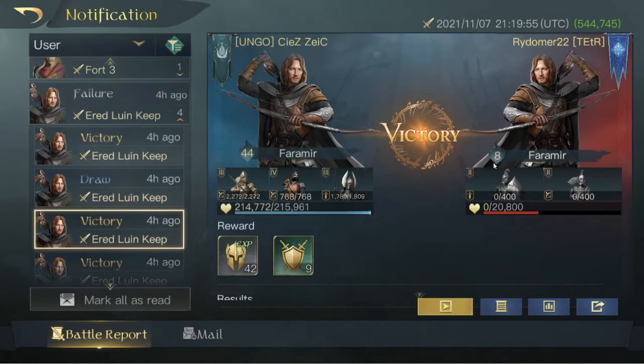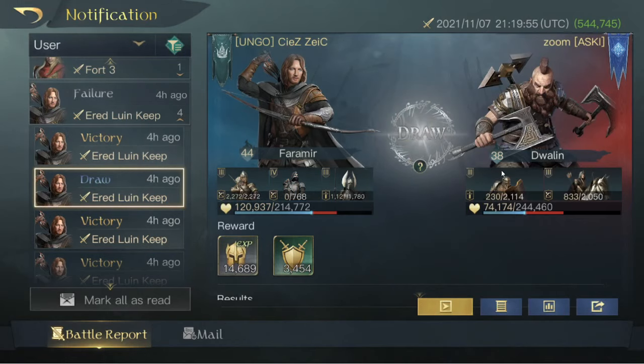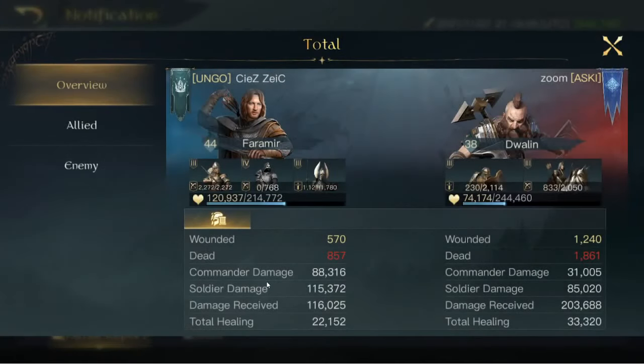We completely slayed a level 8 Faramir — it doesn't even really count. Ran into a 38 Dwalin, got him in a draw. We did 88,000 damage and 22,000 healing.